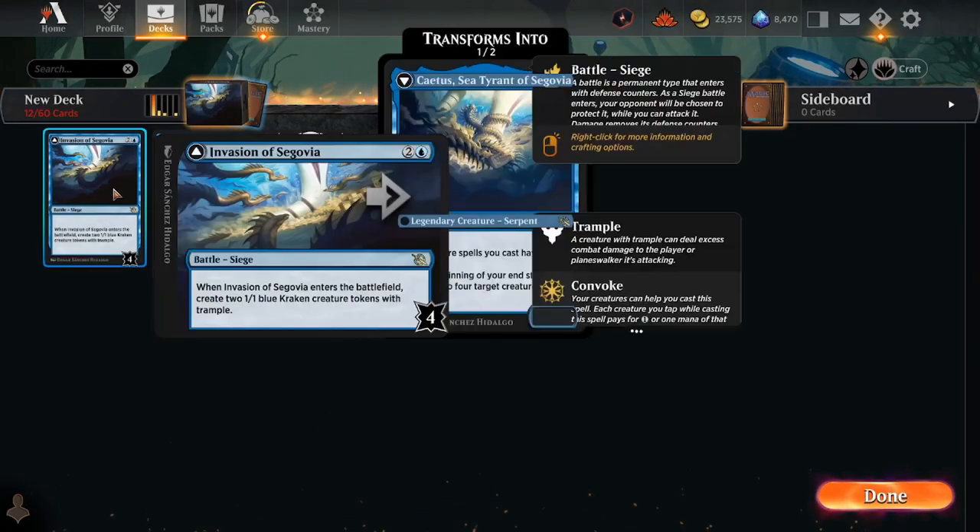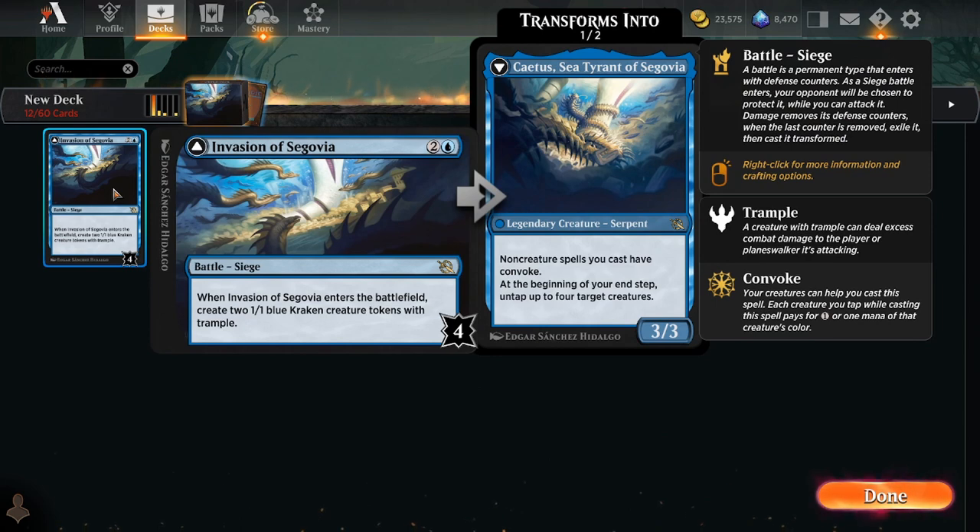Hello, my name is Kern, and I want to talk about Invasion of Segovia, which is one of the new battle sieges that we got in March of the Machines.